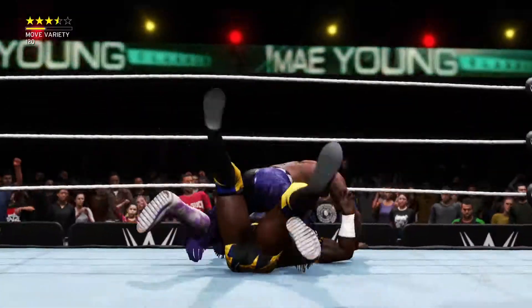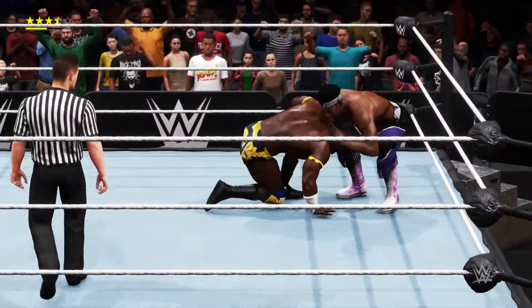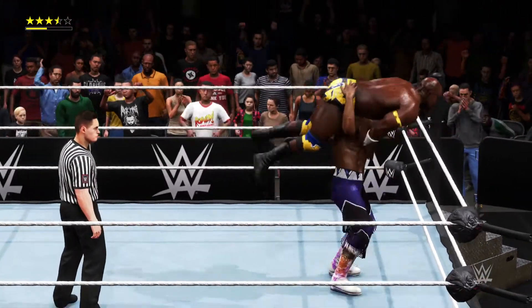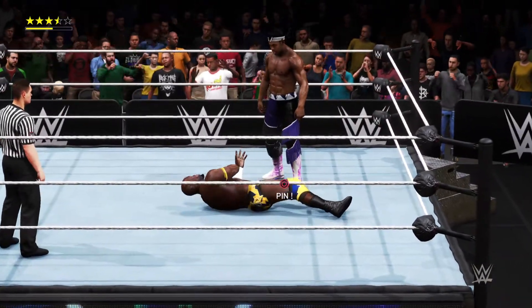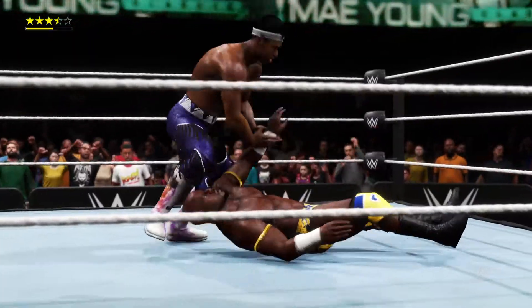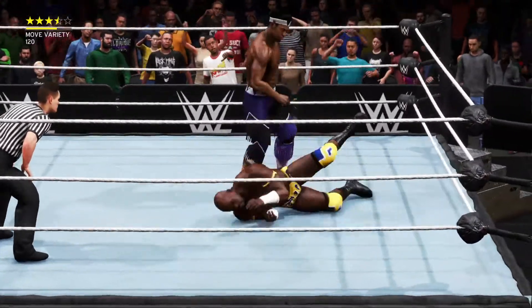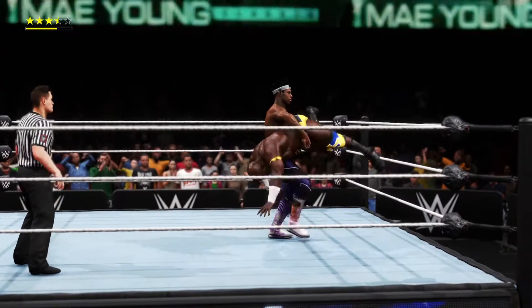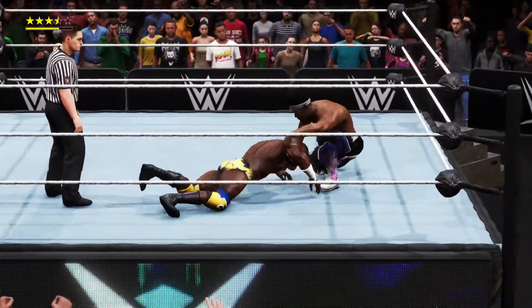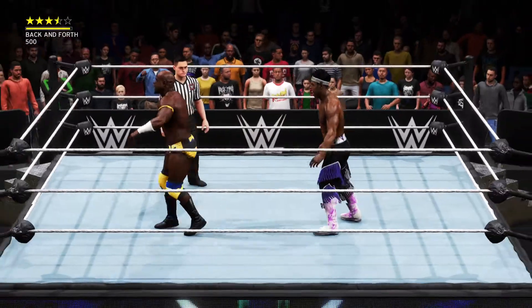Dream just barely got out of the way. More punishment to the core — that'll leave you doubled over in pain. Just assaulting the torso here, totally part of the game plan, Michael. He's going after the torso again — it doesn't take a genius to realize you should attack the injured area. Attacking the core now; without your core, you are essentially useless. He was able to avoid damage there — an impressive series of moves.